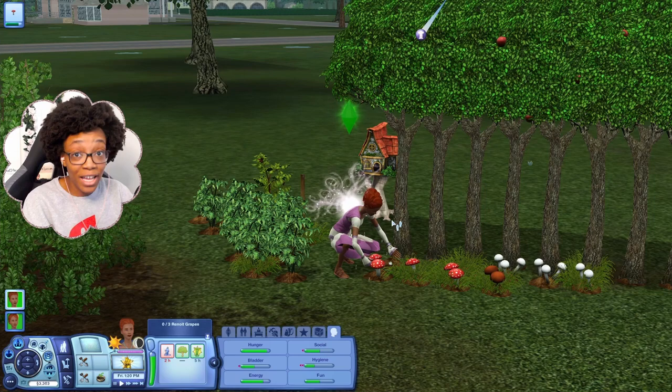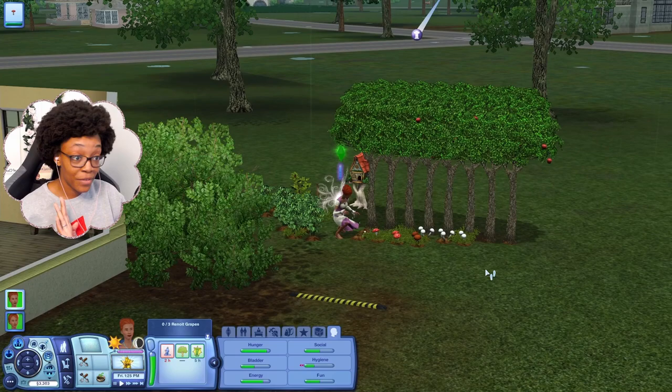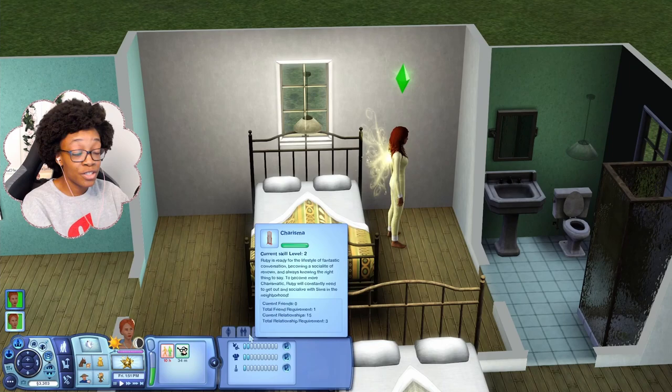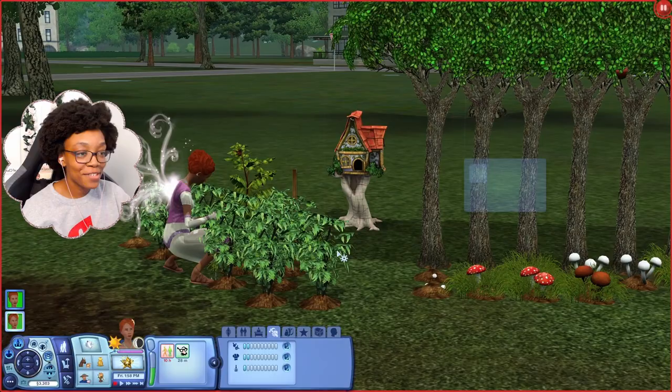Gardening and charisma are kind of special to fairies. They are amazing with gardening — my fairy's garden is already almost level five and it hasn't been that long. With charisma, fairies just have that natural charm; they actually level it up faster than a normal sim would.